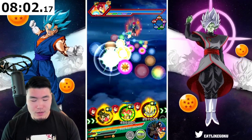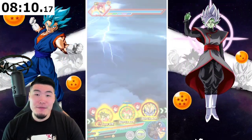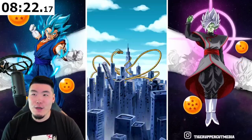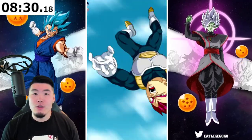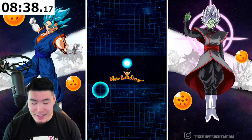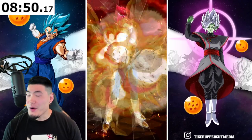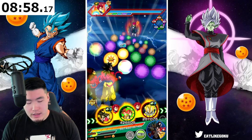Speaking of which, when are we getting the Extreme Z Awakenings for the Fizz Broly and the AGL Gogeta? It's been a while. My theory is that it's gonna be soon — and also I think it's gonna be a global first. Not just because I'm a global main, but because a couple weeks ago we got that producer's letter from Koto saying there's gonna be some kind of global-first event. And I think it's gonna be the blue Gogeta and Fizz Broly Extreme Z Awakenings.